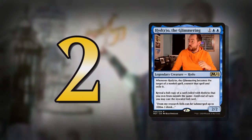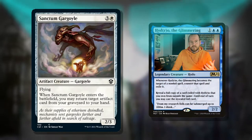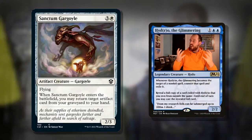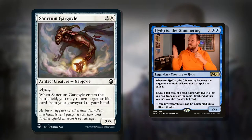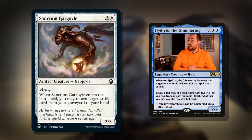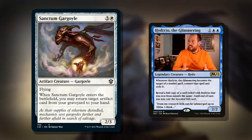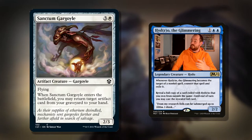Which brings me on to number two — a couple of ways to bring back our artifacts. We're going to be sacrificing them, so they're going to the graveyard and we want to get them back, reuse them, cast them again. Sanctum Gargoyle is the epitome of that for me: four mana for a 2/3 with Flying. When it enters the battlefield, you may return target artifact card from your graveyard to your hand. So this is great if you chain into it — you're paying one mana, sacrificing a three-drop, getting this, returning the three-drop to your hand and just keeping on going. Really, really cool.